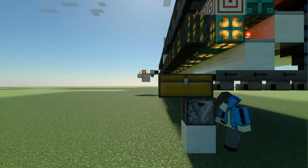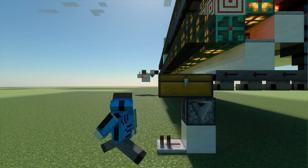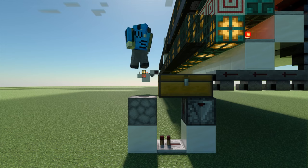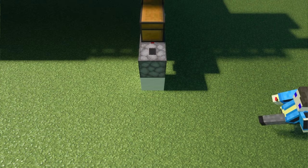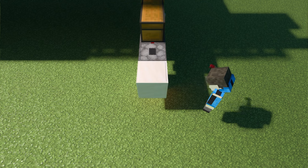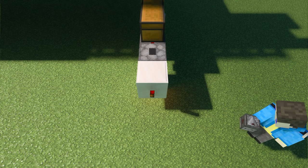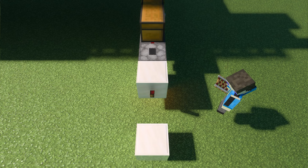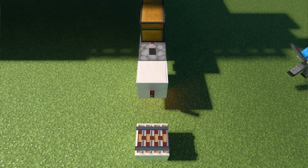Place a block behind it and a redstone repeater facing away from it hard powering another block. On top of this block, place a dropper facing upward and place a hopper dumping into it from the chest. Now place a redstone torch on the block the repeater is powering and place a solid block above it with another redstone torch attached to it. On the block opposite of the torch, add either an activator rail or a powered rail. Now add an observer looking at it.